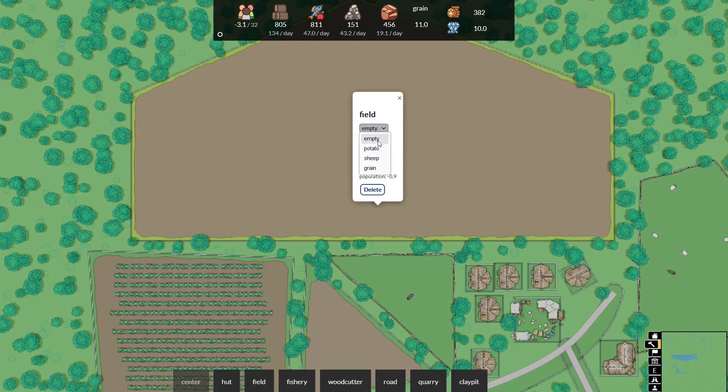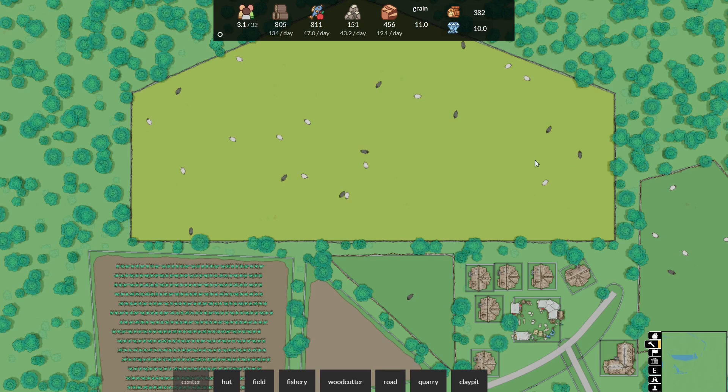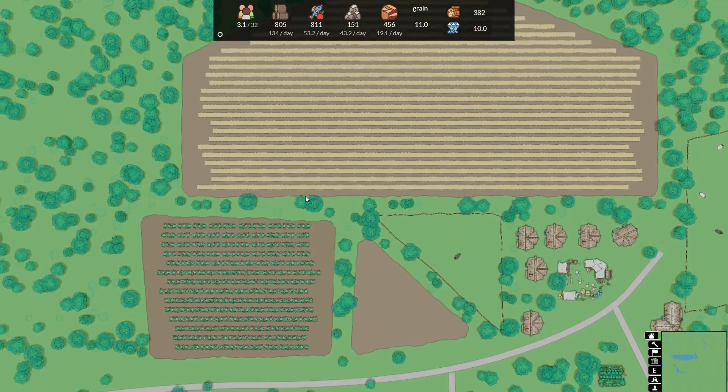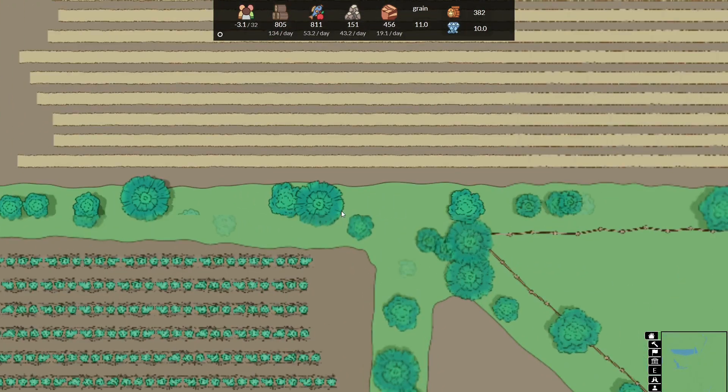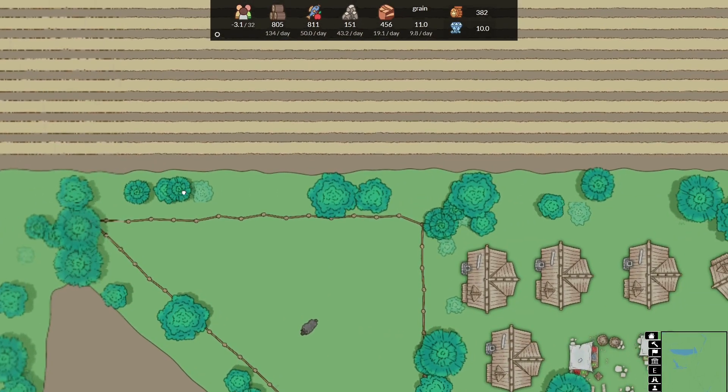One more little thing — I forgot I already had assets for grain fields. They still look a little bit off to me and I'll have to work on it a bit more, but they can already be seen in the game. These fields won't give you food immediately, but you will be able to process the grain into other goods such as beer or flour to eventually make food.